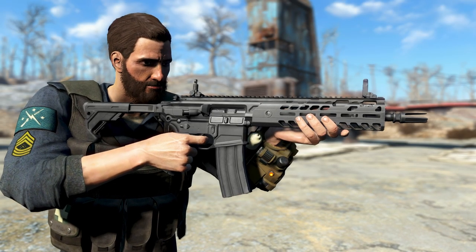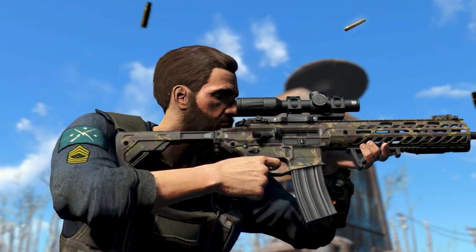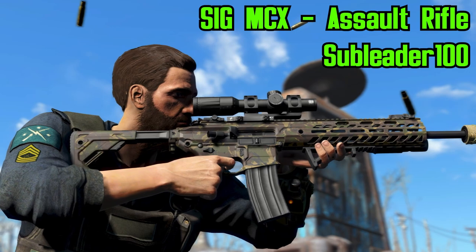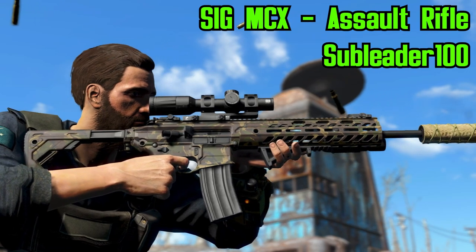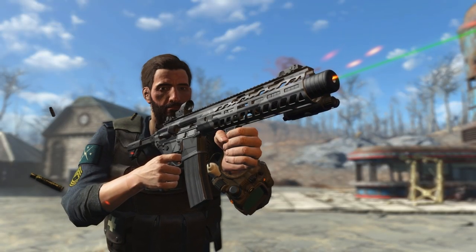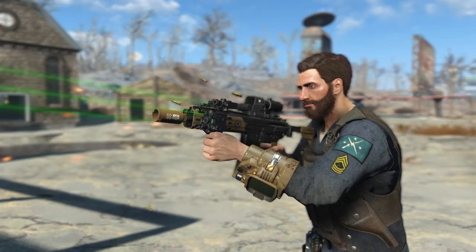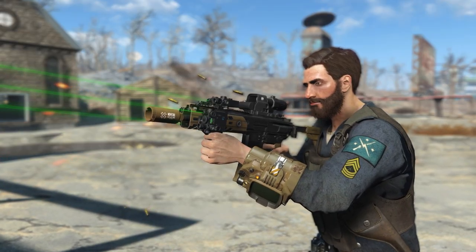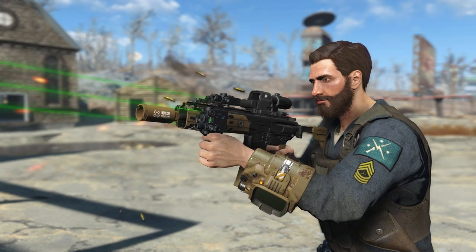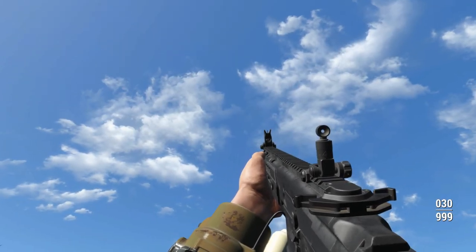Hey, what's going on everybody, and welcome back for another Fallout 4 mod review. Today we have a treat because we are taking a look at the SIG MCX assault rifle by SubLeader100. SubLeader is back with another amazing weapon mod. There is an awful lot to cover with this one, as there are a ton of attachments and a lot of cool features, so we're just going to go ahead and dive right in. Here we are in game with the MCX.